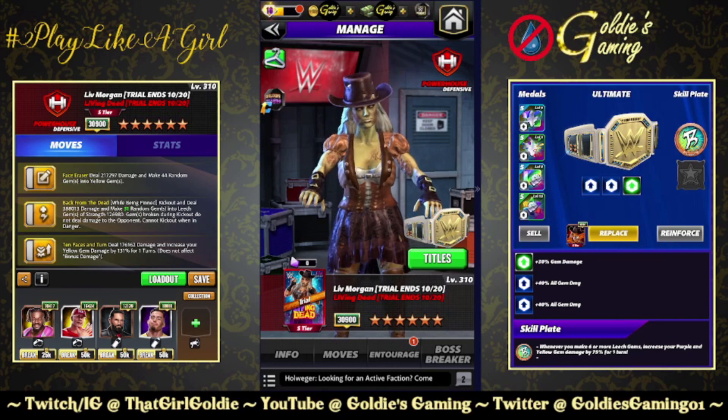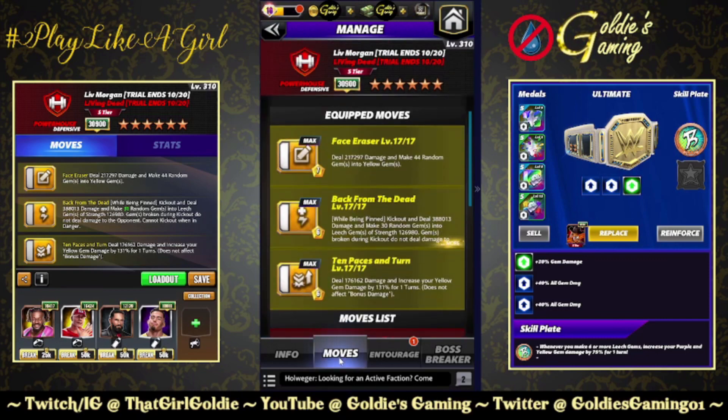The team determined the infinite loop was not necessary, so we have a new six-star move. It is still called Ten Paces, still 6MP, still the same move animation, but now instead of moving the pin bar back 11 notches, we deal 176/162 damage and increase your yellow gem damage by 131% for one turn.